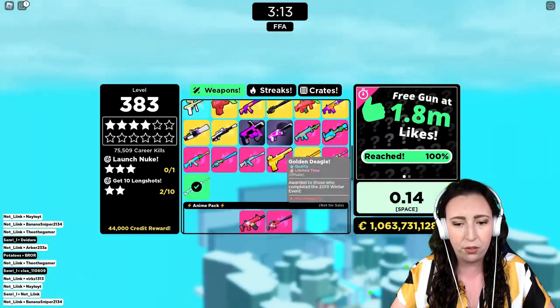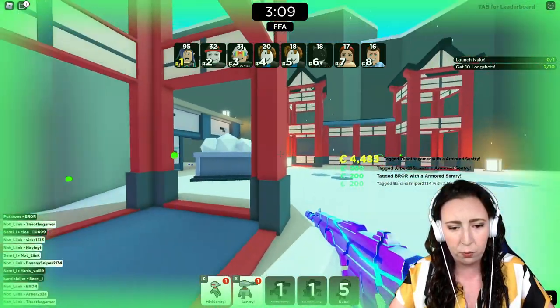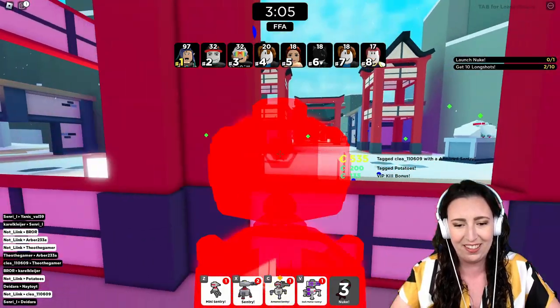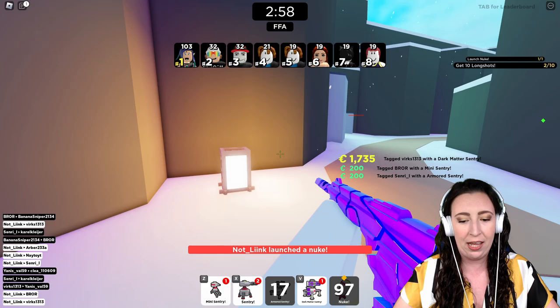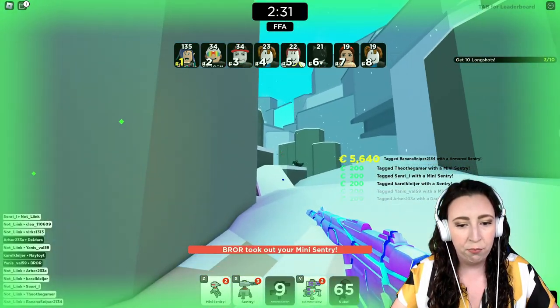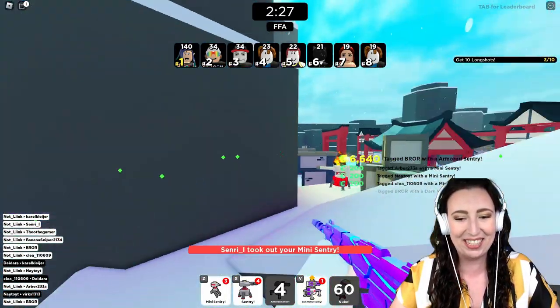Wait, where did all of our sentries go on this side? What happened? Are you kidding me? I guess we just gotta go put them right back again. There's a person here — that's what happened. It's a little lady. First nuke! Let's launch that and try and get a few extra kills. I have more sentries than I know what to do with. I can't keep up. This is ridiculous. I don't usually put one up here, but I'm gonna try.